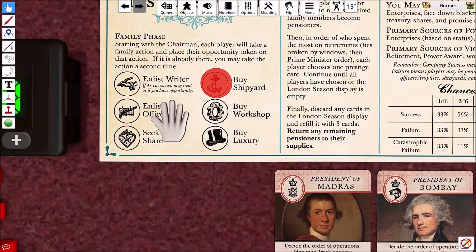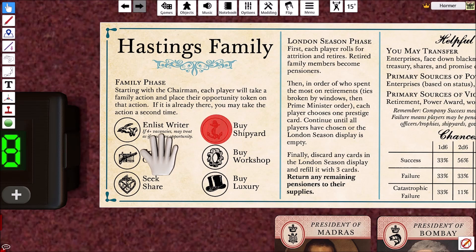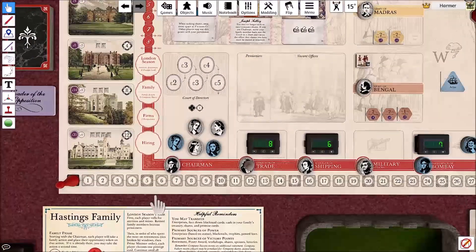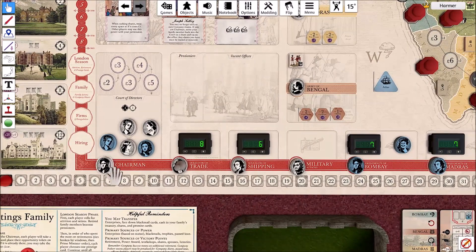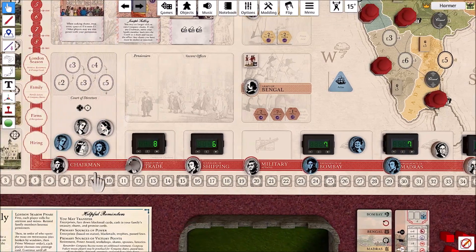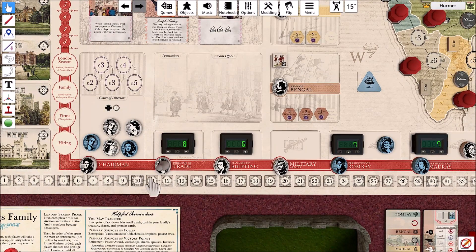There is one caveat: if, when it comes round to the family phase, there are four or more vacancies, you may enlist a writer - you may treat that as if you have the opportunity to enlist a writer. It basically allows you to enlist an extra or free writer if any of the bottom officer slots have four or more available.